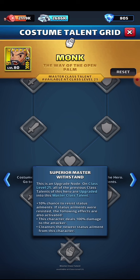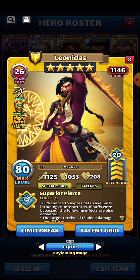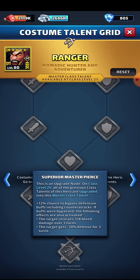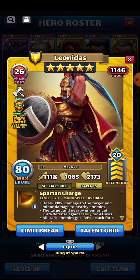Superior pierce is now a 60% chance to bypass defensive buffs, and the target receives 318 bleed damage over three turns. On the master talent, it's an additional 12% chance to bypass defensive buffs, plus the bleed damage, plus a negative defense on the target. It's a far superior talent on both the regular and master version of the hero.